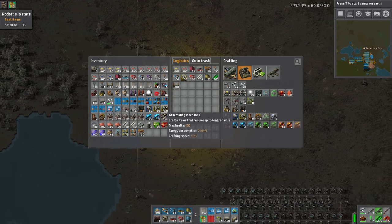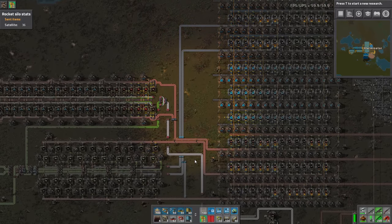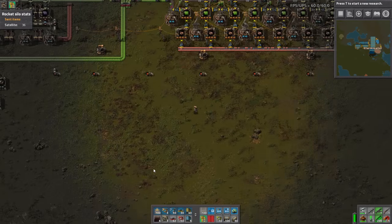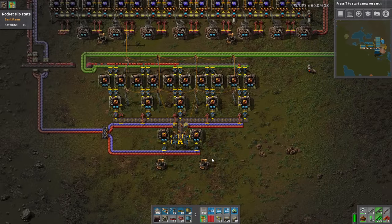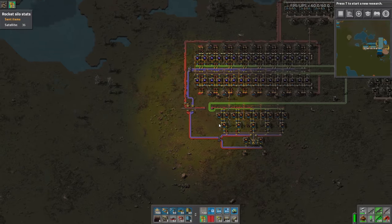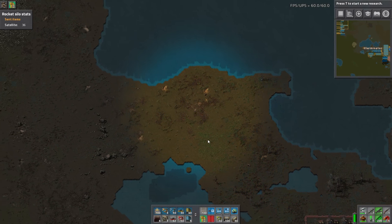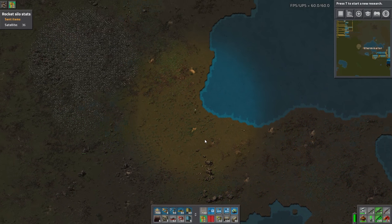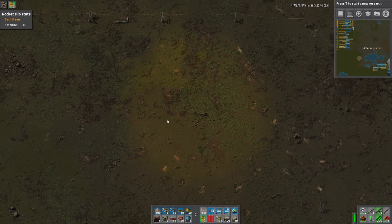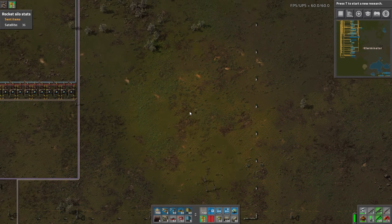Some people may be wondering why we're doing direct insertion. Even without modules or beacons, moving copper wire for green circuits via belt is typically a very bad idea — throughput-wise it's just a pretty big problem. You can use bots, but we're obviously not building a bot base. Direct insertion for something like this, especially when you're beaconing and moduling it, is pretty much required in my opinion. At the speed at which it's running, the belt just can't do it for how much you need.